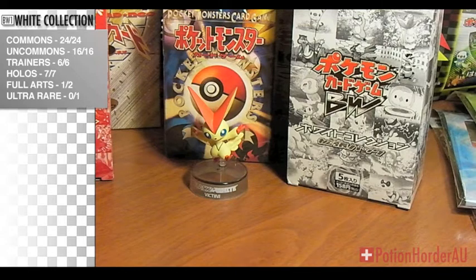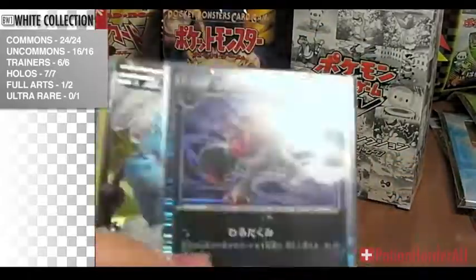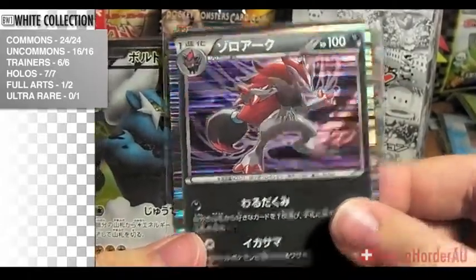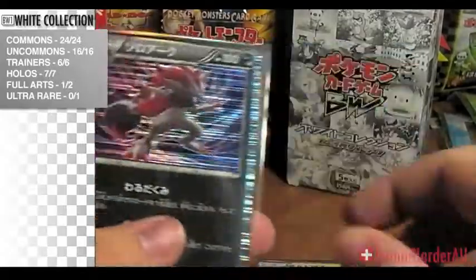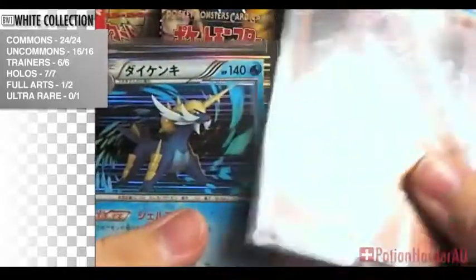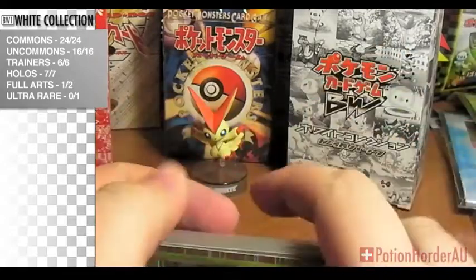I'll just quickly put these cards into sleeves, and then I'll show you the hollows. On the side you'll see how much is completed. Hollows: Zekrom, Samurott, Zoroark, Full art Thundurus, Thundurus Hollow, Zoroark again, Reuniculus, Crocodile, Samurott, and Serperior. I believe that's all the hollows. And one full art. So that's pretty cool.